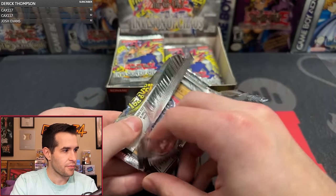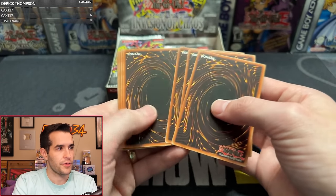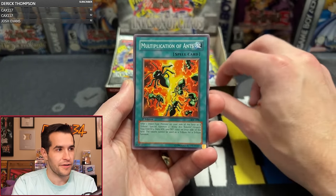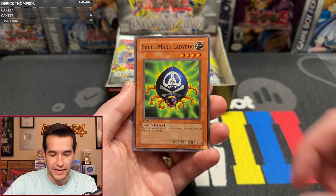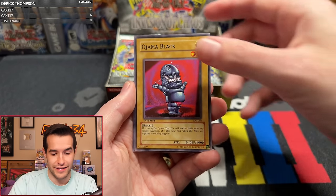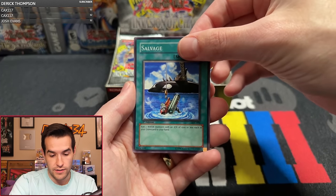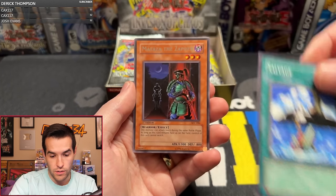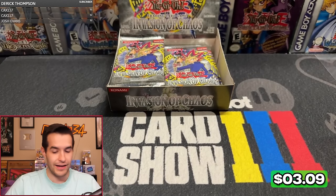A couple of nice cards in there — not foils though. Pack three: Multiplication of Ants, Terry King, Salmon, Ladybug, Recycle, Ruxan Special, Jamba Black, Blasting the Ruins, Neobug, Salvage, and Bataza the Zapper. Another non-holo. We're 0 for 4 so far on IOC, starting a little slow. Still a lot of potential left.